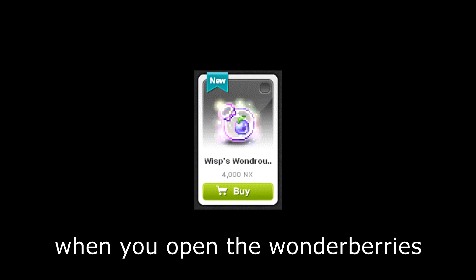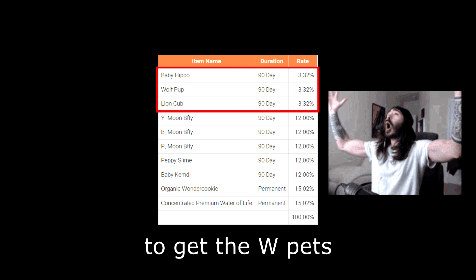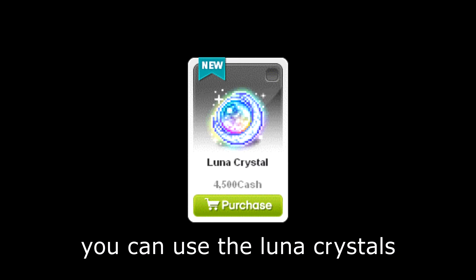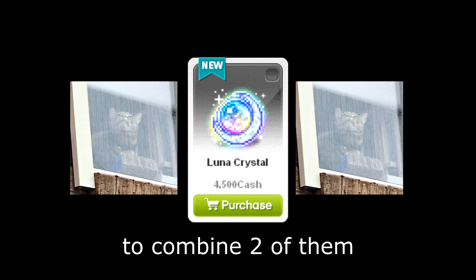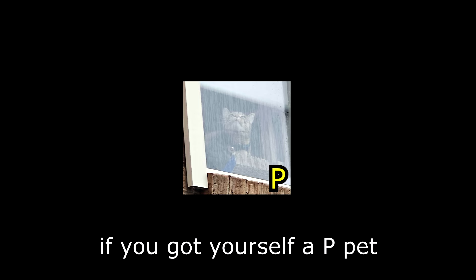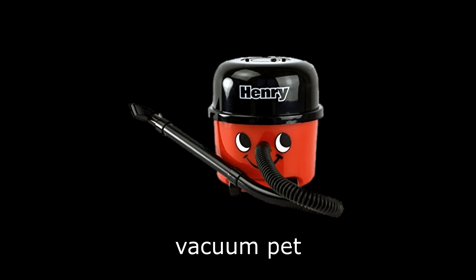There are four different types of pet: W pet, S pet, D pet, and P pet. When you open the Wonderberries, you have a small chance to get the W pets. Once you have collected the W pets, you can use Luna crystals to combine two of them to have a chance of getting either the S pet or the P pet. If you got yourself a P pet, good job — you just got yourself a vacuum pet.